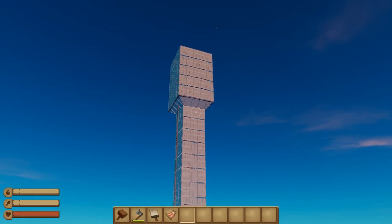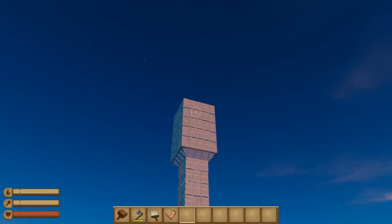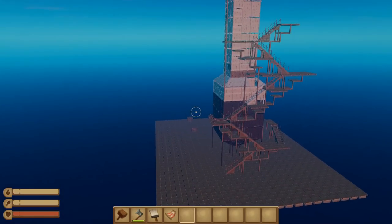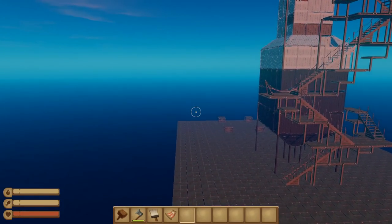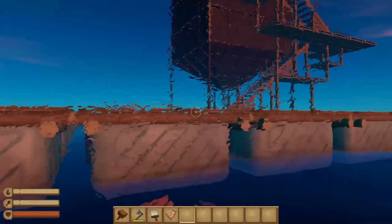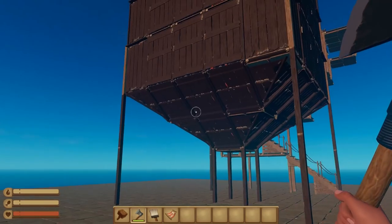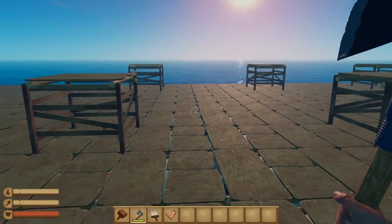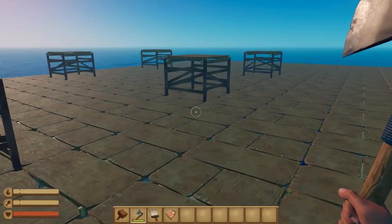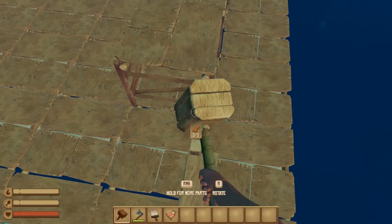Oh my goodness. You can't actually see the details up there — it looks like it's just square but it actually is not. And maybe we'll be able to notice that once we build the main tower right here, which I'm going to do right now. All right, so how are we going to do this?